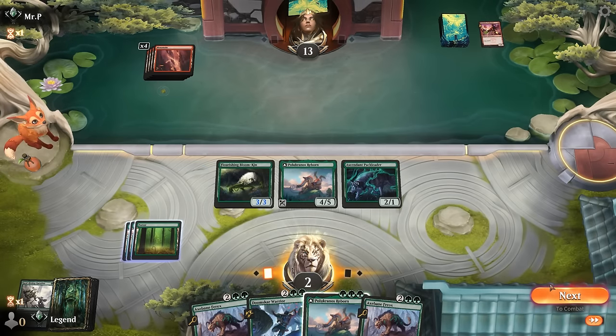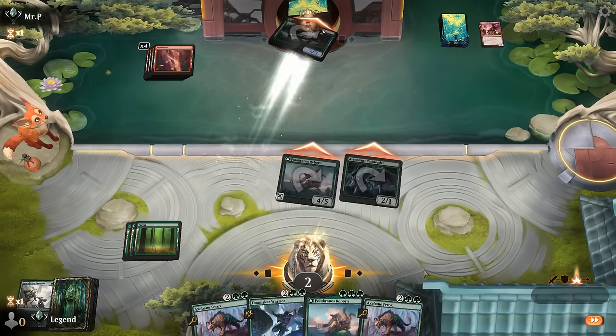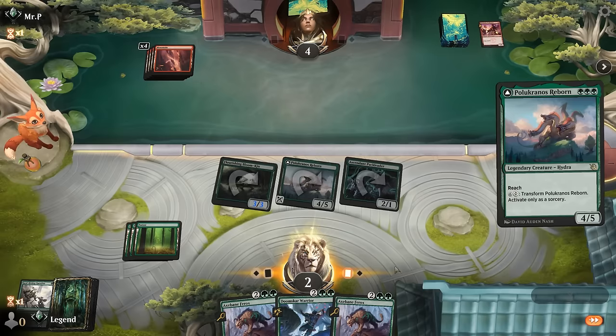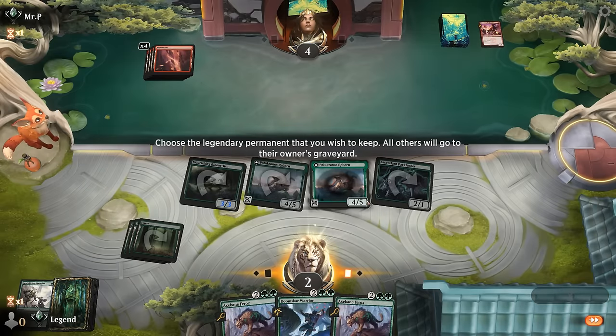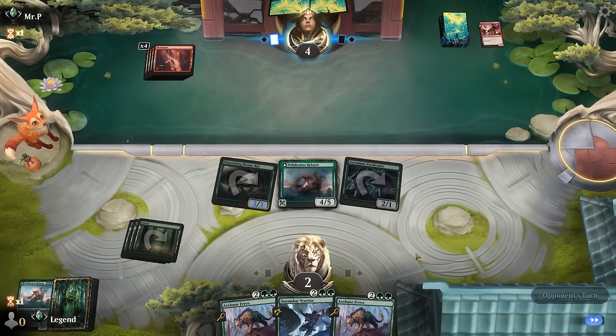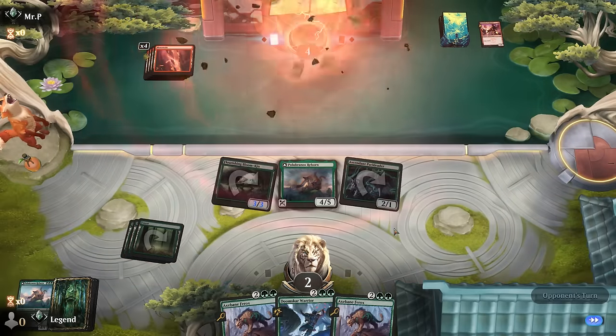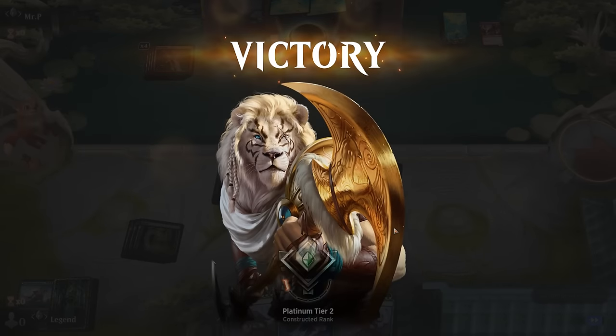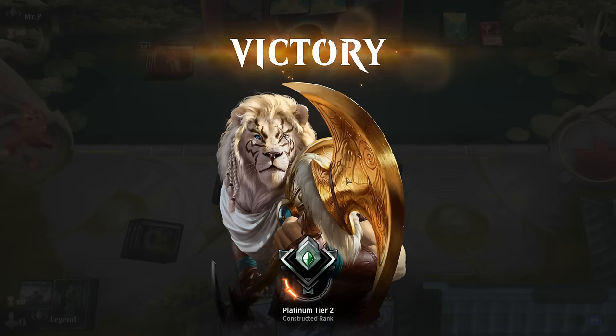We can't quite play Ferox — attack all out and maybe just play Polukranos on defense now. Ferox would have done it with a land here, so they get one more topdeck. And our opponent explodes. Even against the Pump Spell variety, it seems like Monogreen can hold its ground.